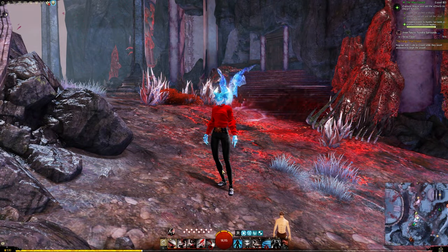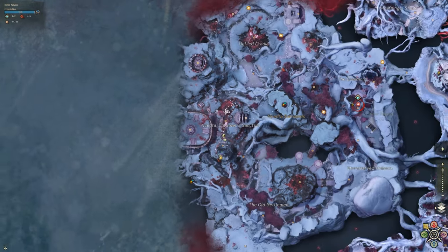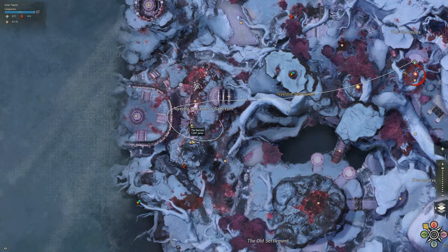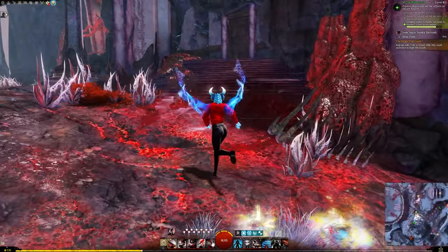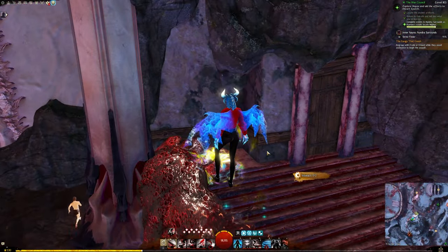Hanging outside a door in Nydra. We are near the Burroughs point of interest. It is hard to see this rock, but here it is — just interact and pick it up.